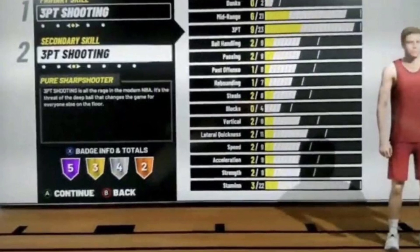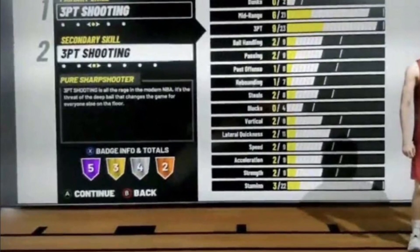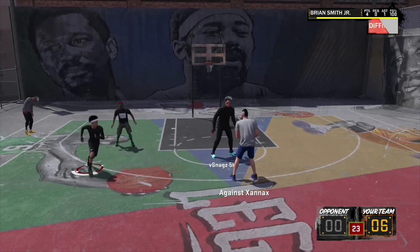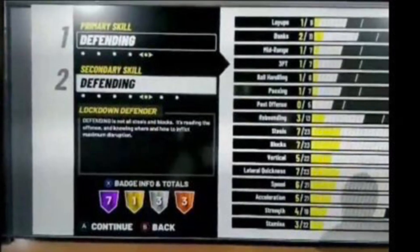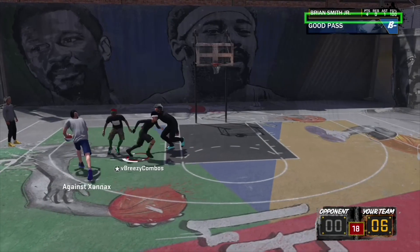Here are some of the attribute points that will upgrade you to 85 instantly. As you can see, it has 21 mid-range right there, and a three for your three-point rating — I'm trying to tell you it's tough to shoot threes. The next picture I'm gonna show you guys is the pure defender and the attributes: it has a 23 steal and a 23 block. You're gonna be godly for real.